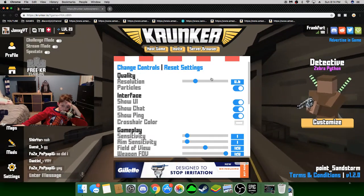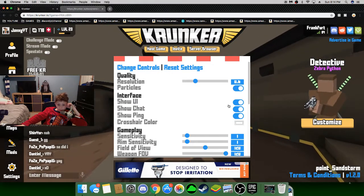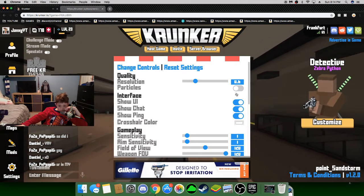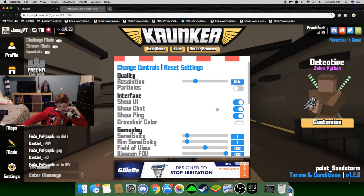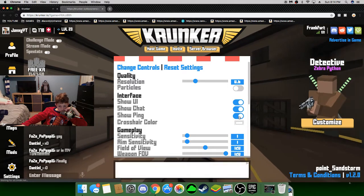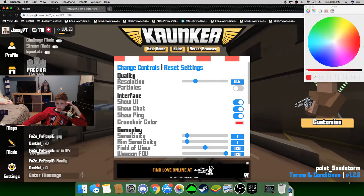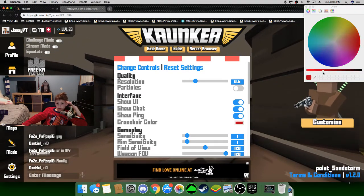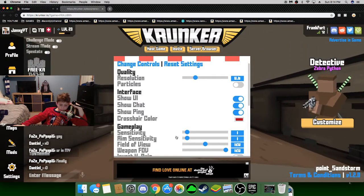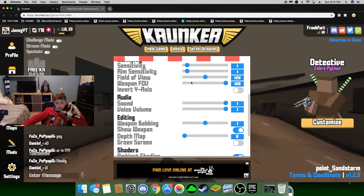We're gonna start from here. Resolution: 2.6 — you can't lag. Particles: off. Show chat. Crosshair color: red, dark red — it's really good. Sensitivity — that's all up to you.